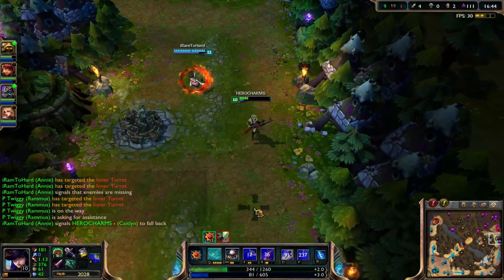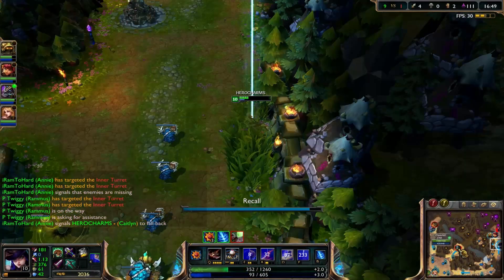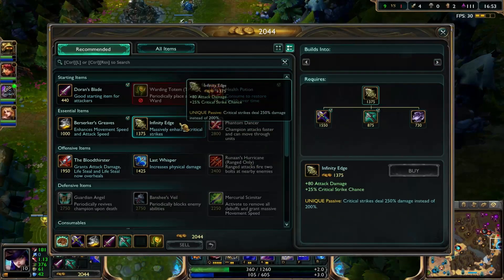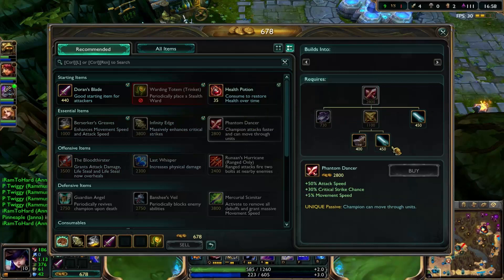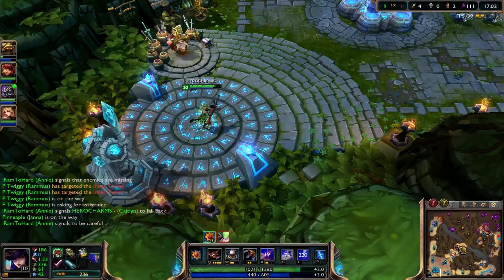Almost got another kill there — I probably should get out of here. Olaf's pushing mid. I'm gonna get my Infinity Edge. I'm going to go for the essential items because they're usually spot on, in my opinion.